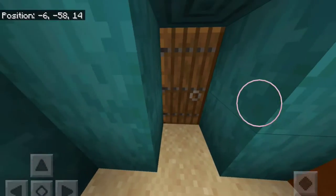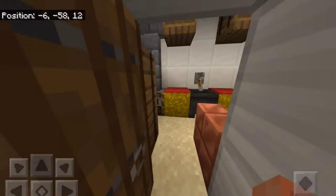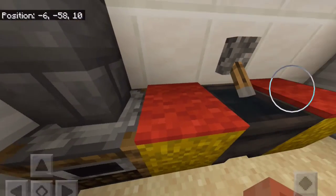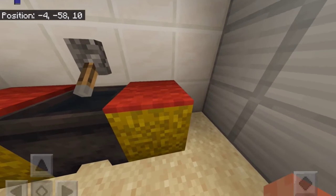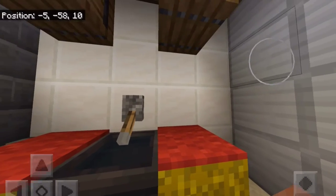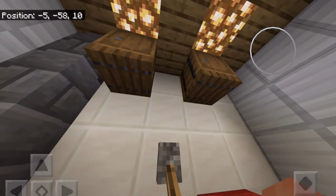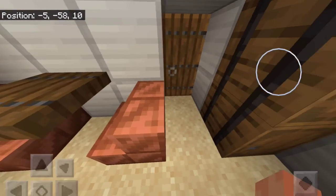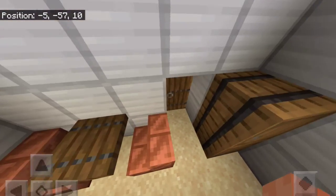Next, we got this door which leads to the kitchen. We have what's supposed to be a fridge, a little smoker thing, the sink, some hay bales — I'm not sure what those are supposed to be. On the top we have some barrels, a dining chair, a small dining chair.